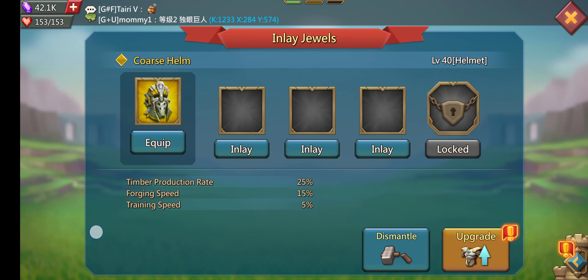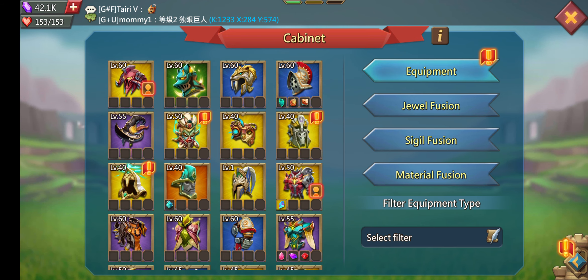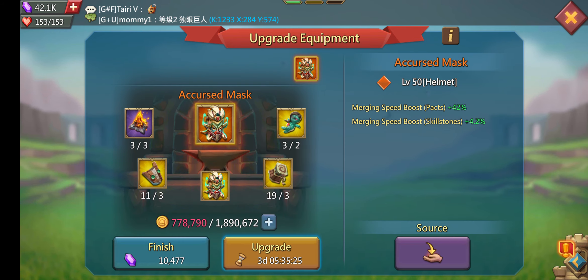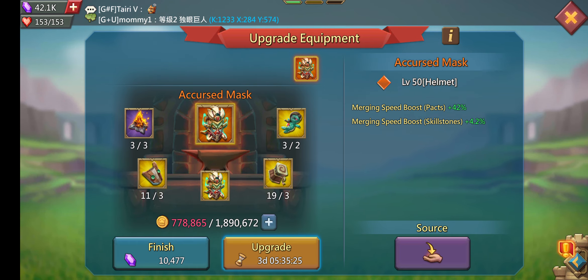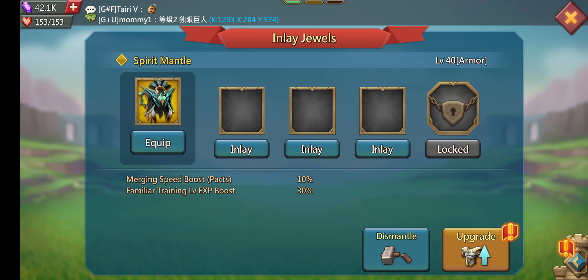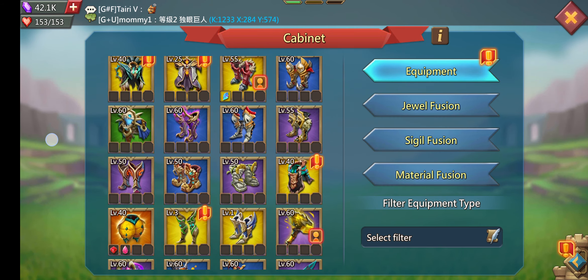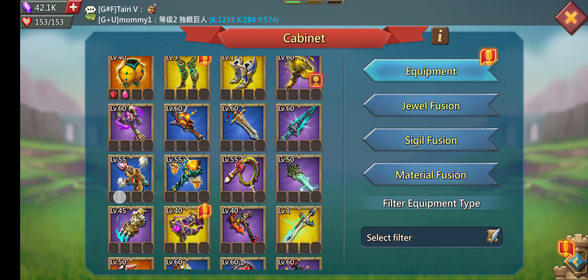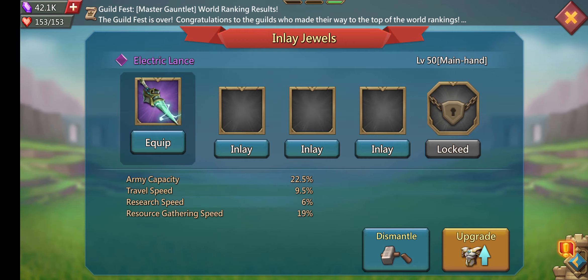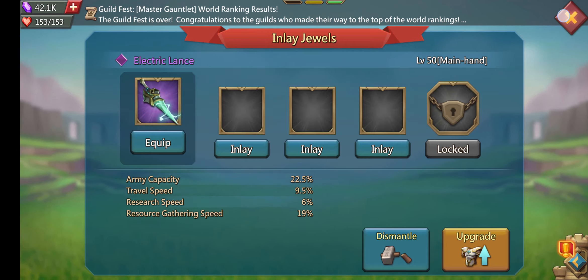I didn't get a lot of monster hunt gear - I need to max out my monster hunt gear, but that's going to be on another video. Right now I'm going to try to get a couple of these to mythic if I can. I'm considering training speed and forging speed, but I also need merging speed boost packs. If I do that it'll bring me up to 42% merging speed, plus a skill stone for 4.2 percent.